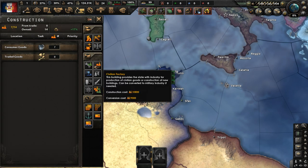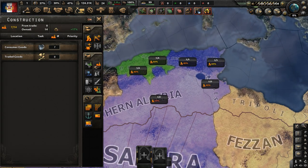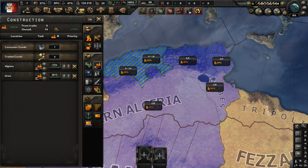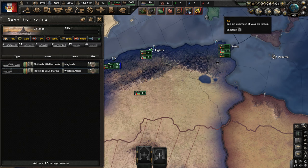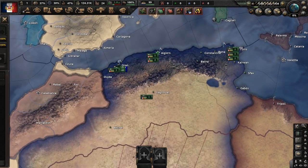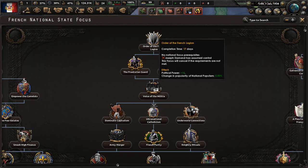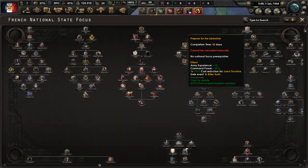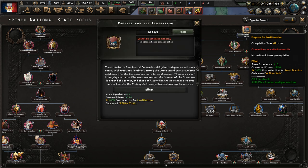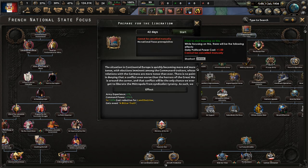We have seven free civilian factories — build some in Algiers. The military has 13 divisions, two fleets, and two air wings. For the national focus, let's do 'Prepare for Deliberation.' Complete that now and it will take some time. I'm not going to bother reading the focus description; I know I'll probably have to spend time reading events in this video, so I'm keeping things brief.